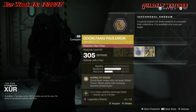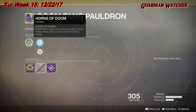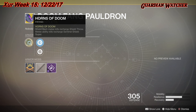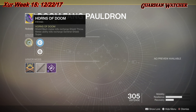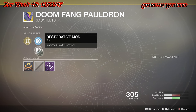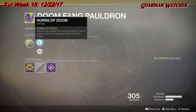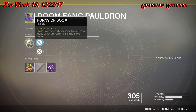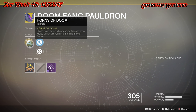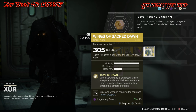Next we have the Doom Fang Pauldron for the Titan class, which gives you two resilience and one recovery. The intrinsic perk is Horns of Doom — Shield Bash melee kills recharge Shield Throw, and melee ability kills recharge your Sentinel Shield super. It also has Steel Reinforcement Mod, Restorative Mod, and a Void Impact Mod. This is definitely one of the better exotics for your Captain America subclass. I'd give this a tier 2 in both PvE and PvP — definitely grab this.